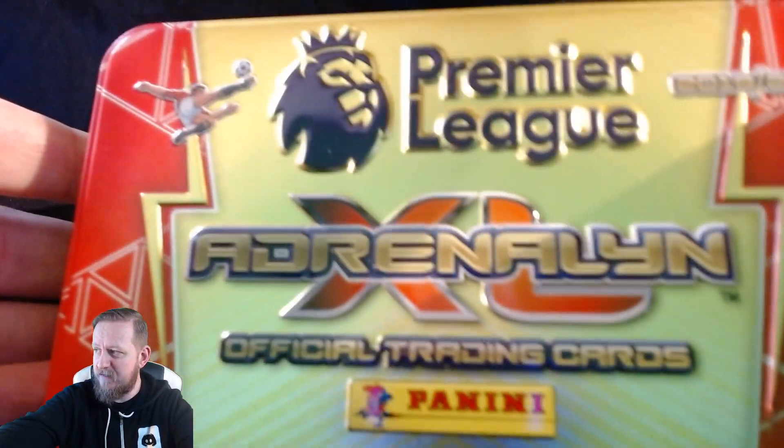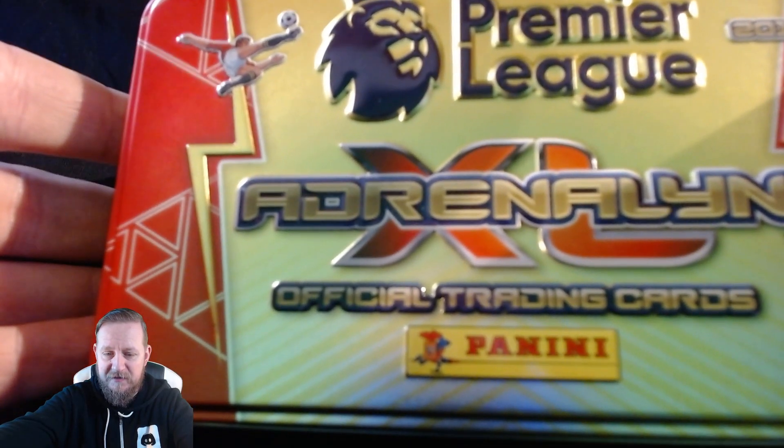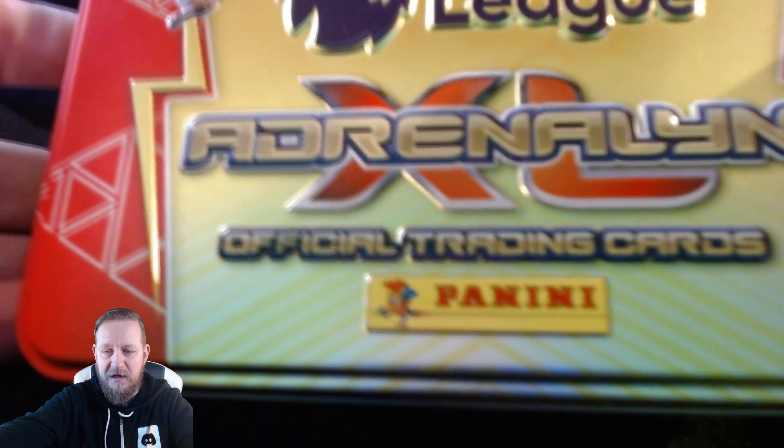We've got kind of a failed pack opening thing because I've already opened them, but I've got that many cards I think it's important that you see them. Plus they've all got codes on the back for the online version, so I'm going to show you the cards quickly and flip them over and run through the codes - you're going to have to pause if you want them. The first thing I bought was this mega tin - the Adrenaline XL official trading cards from Panini, 2019/20 season. There were meant to be 15 packs in here but I think I only got 14.